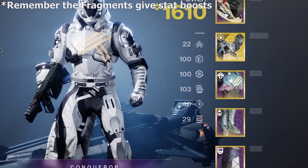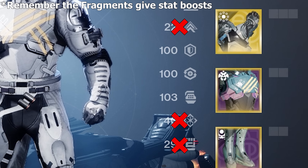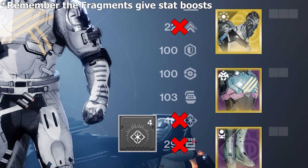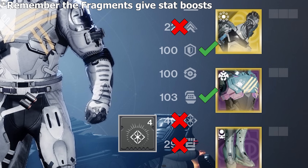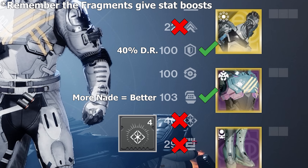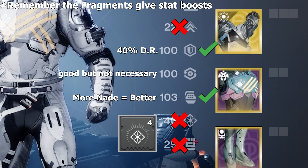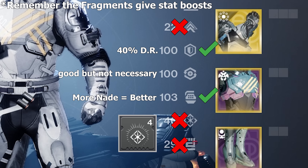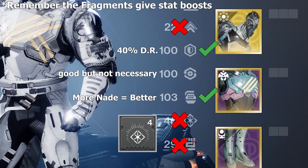For stats: mobility generally isn't useful on Titan, strength is not useful for this build, and intellect can be nice but the super won't be used much. The two stats you should prioritize are Resilience and Discipline. Resilience ties to your barricade recharge time and damage reduction — up to 40% DR at max resilience. High Discipline allows you to use the grenade more, a very important part of the build. High Recovery is nice, but get comfortable with Stronghold's healing mechanic first.